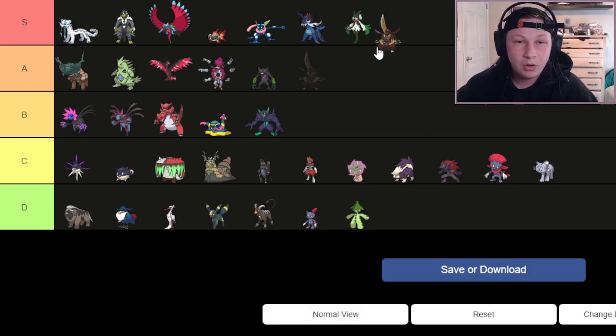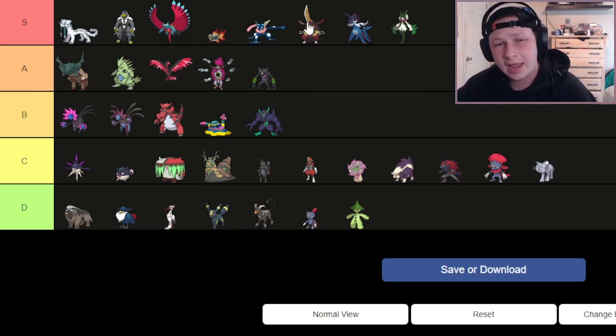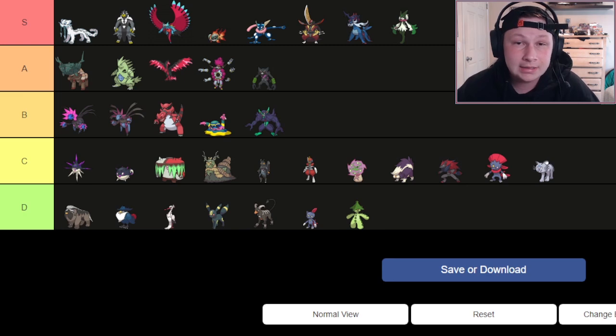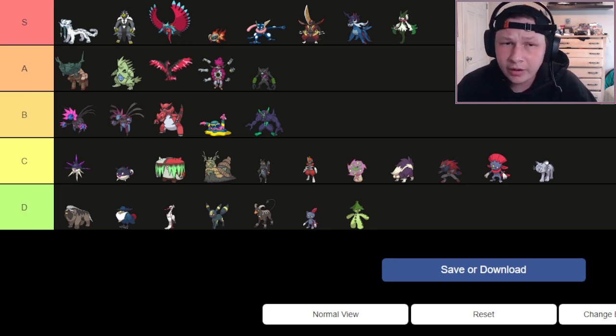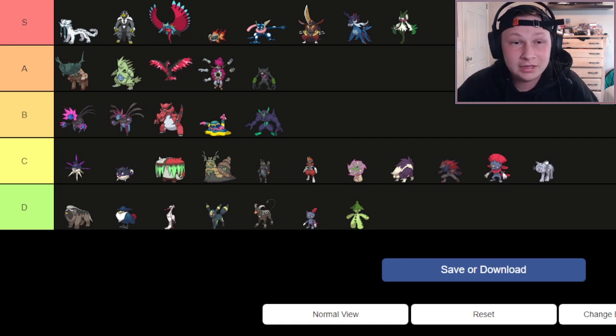Next up, we have Kingambit — going in S tier, assuming it will be your Tera Captain. With Tera it's really, really solid. Without Tera I'd say it's a high A tier Pokémon, but even without Tera it's great. Insane bulk, sets up Rocks, Swords Dances, two great abilities in Supreme Overlord and Defiant. Great on Hazard teams, great Revenge Killer with Sucker Punch. Not much really wants to take Sucker Punch from a Kingambit — it's a really scary Pokémon. I'm building against one right now for week one of an upcoming league, and it is terrifying me.